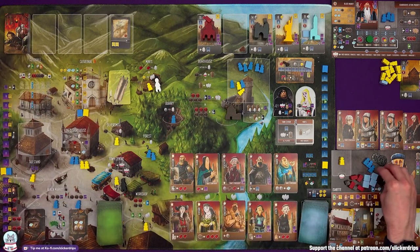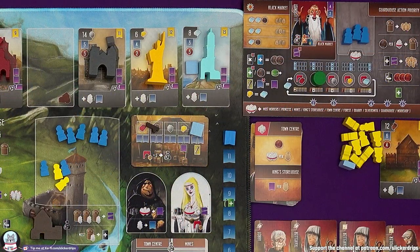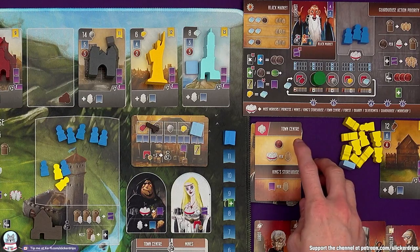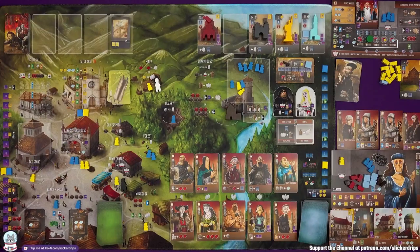I am going to go over to the quarry — it's just one stone right now, but that gives me the resources I need to build my school. The bot is asking for four workers of mine — I've only got two in the most in any place. They're going to go to the king's storehouse again and that's going to be three virtue for them.